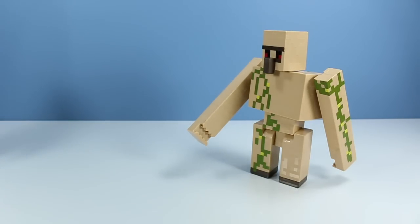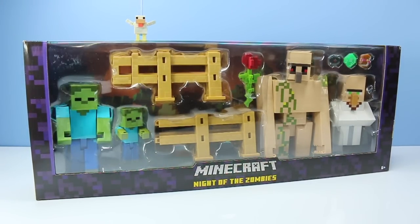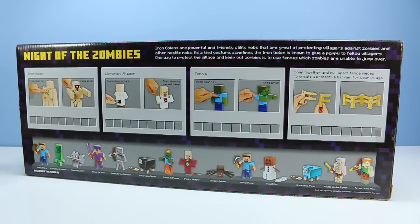What is going on here? On the table: Minecraft Survival Mode, Night of the Zombies. Four figures included in this large pack with fences, people — fences! On the back of the package, some information on the figures included: the Iron Golem, the Librarian Villager, the Zombie, and the Fences. Also notice, looking down below, some future Survival Mode figures — a Crawling Spider, a Hostile Zombie Pigman, Arrow Firing Alex, and a Blue Shearable Sheep. It's all about those Shearable Sheep, isn't it?